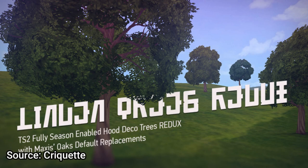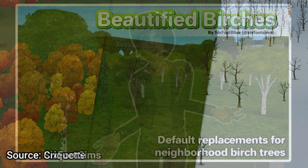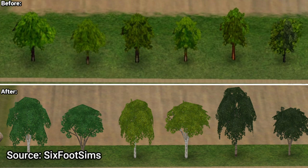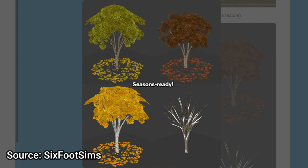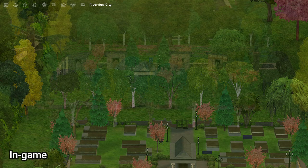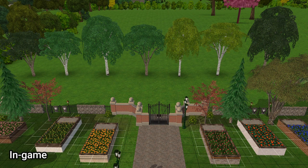I'm sure by this point we've all heard of Cricut's gorgeous default replacement linden trees, but how many people have heard of these wonderful birch tree replacements by Six Foot Sims? These trees are beautiful both in neighborhood and lot view, are fully seasoned, and blend in wonderfully with Cricut's linden trees. Since Cricut's defaults only replace the oak trees, these birch trees can be used in conjunction with the lindens to make your neighborhood look even more modern and beautiful.